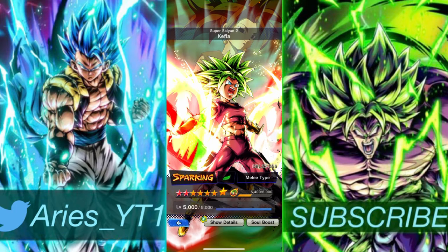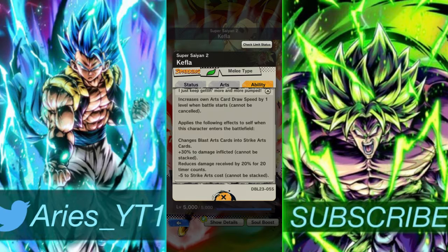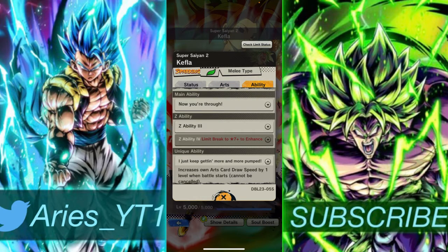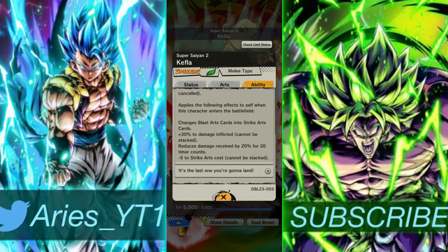We have Kefla. Kefla is just this dominant force - she steps into the field and goes crazy. She raises card draw speed by one every time she uses a strike, and gets strike damage up. She has blast armor, meaning she can abuse the mid-field. You can just float with her, wait for somebody to tackle - either way you're not losing. Worst case is a strike clash, best case you catch them doing a blast card and go straight through.